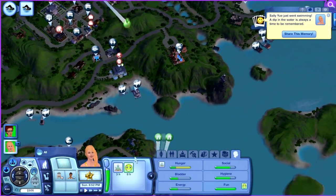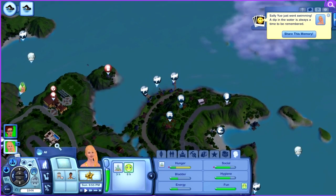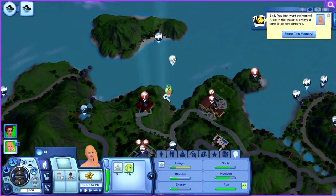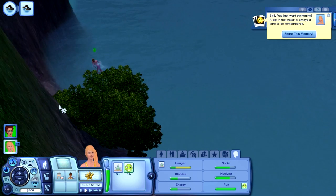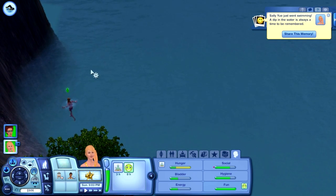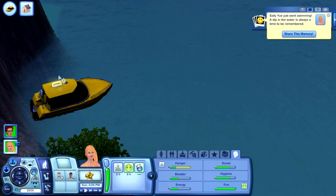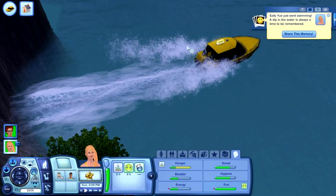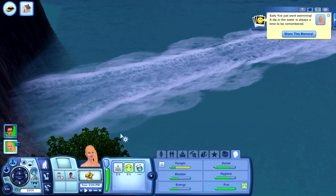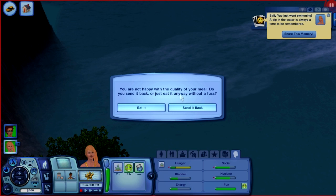She's hungry actually — swimming around. Where the heck is she swimming? There are no sharks — she's swimming right in front of the cliff. Go home. I like the taxi boats — oh my god! She is going home. Send it back or eat it? Send it back.